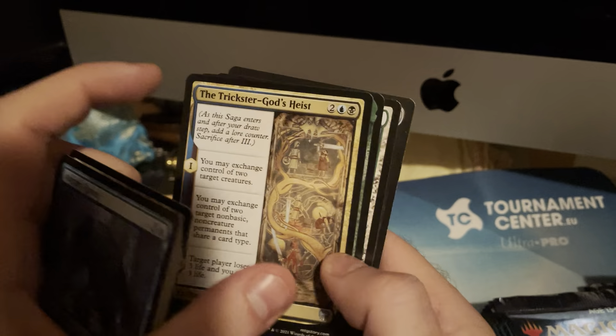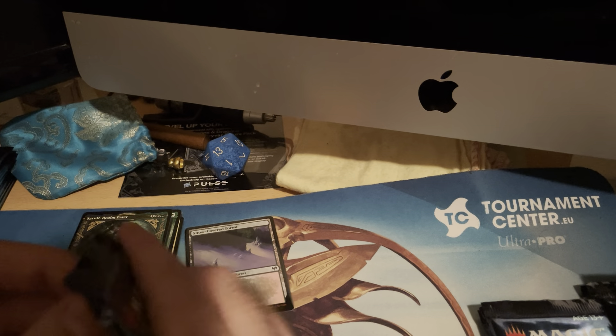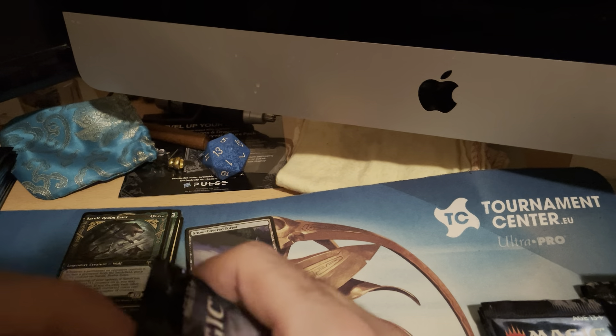Another saga, and it's a god — Kolvori, God of Kinship, with Ringhart's Crest. Our god deck is coming along nicely. And then — whoa — Surtland Realm Eater! That is a cool card. Damn, the artwork is insane. I really love how it gives the cold feeling of Kaldheim with all the realms and the Norse energy.